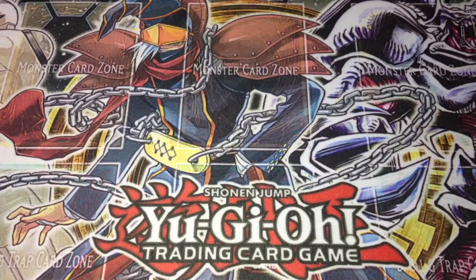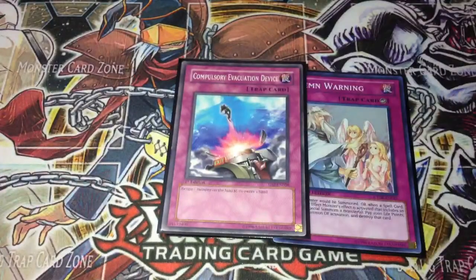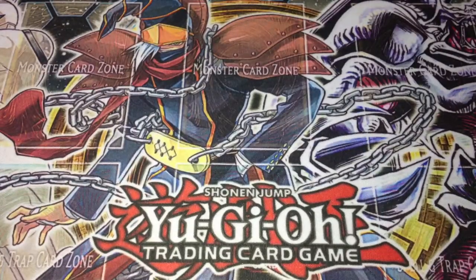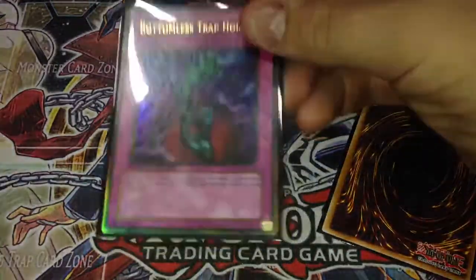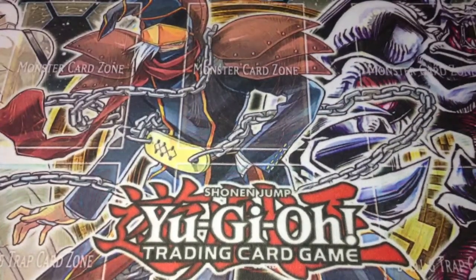For the trap lineup: Double Solemn Warning — I know this video is way too long but let's keep going. Double Compulsory Evacuation Device — I really like Compulsory over Bottomless or Deep Prison or anything that requires them to attack first. I still run Double Bottomless Trap Hole as well — if anyone has a Gold Rare version, please let me know, since Gold Rare is my favorite rarity. And for the last trap, 1 Magatama of the Six Samurai, simply because I already run 2 Effect Veilers for effect negation and trap space is really tight in Six Samurais.